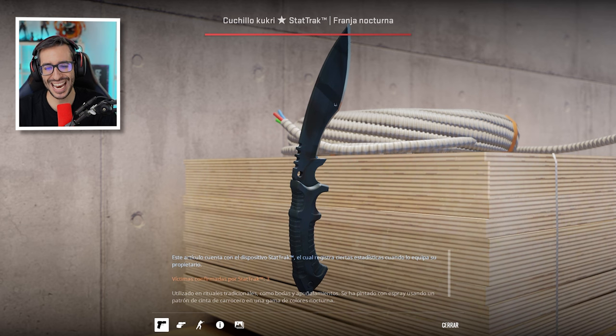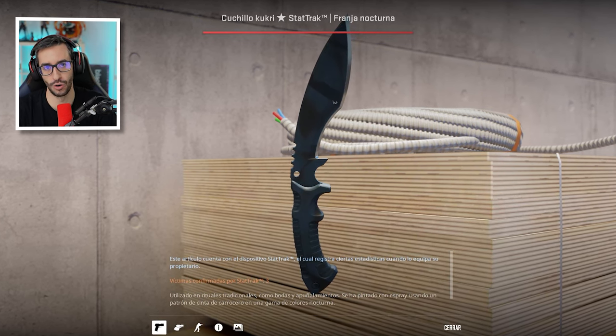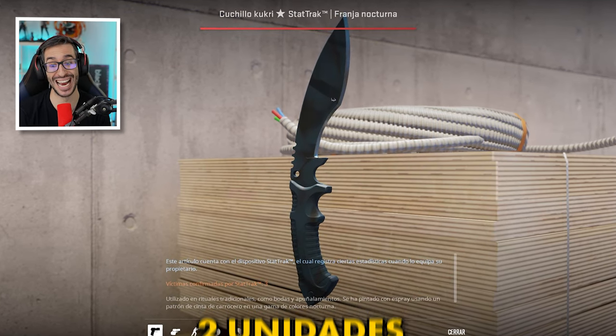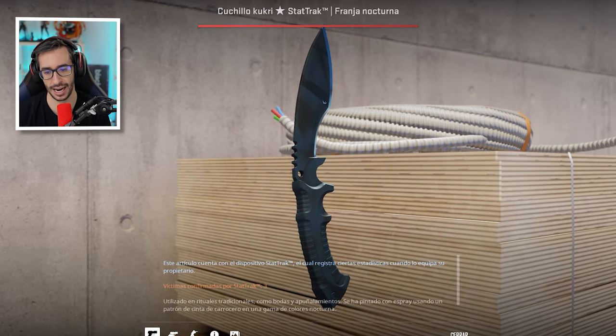Then we have this Kukri Knight StatTrak Factory New — the latest knife released in Counter Strike 2. There are only 2 units in the world and the price is also unknown. The Kukri is very, very difficult to obtain in Factory New, hence its value.